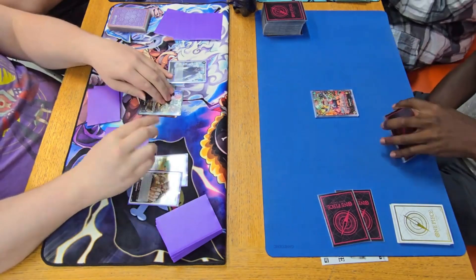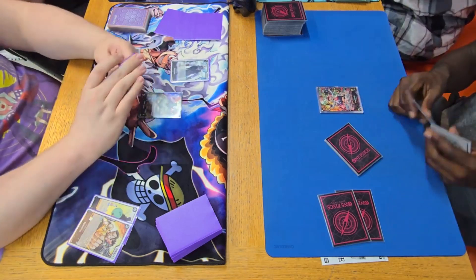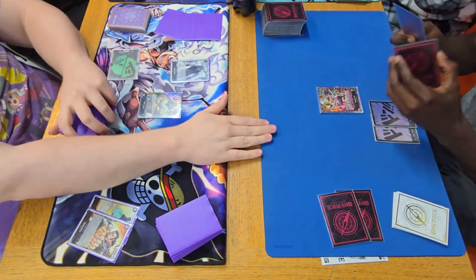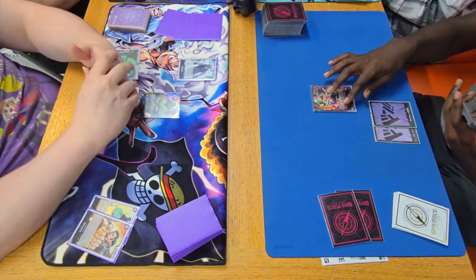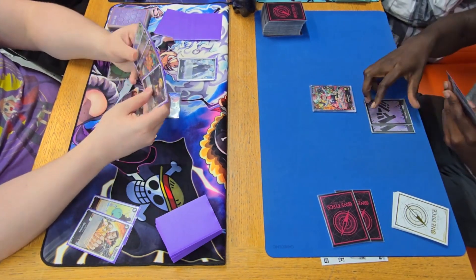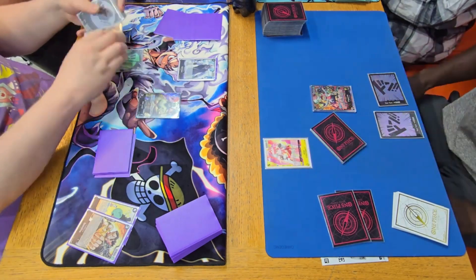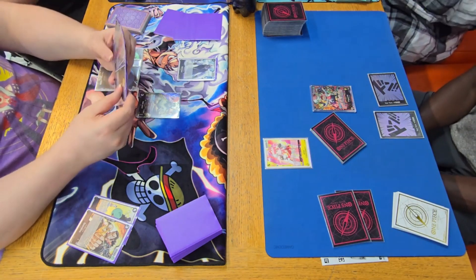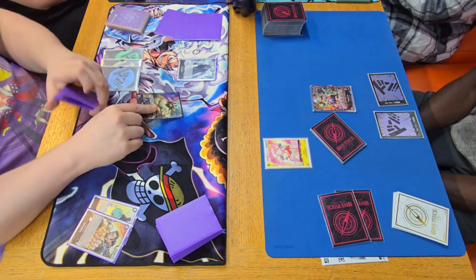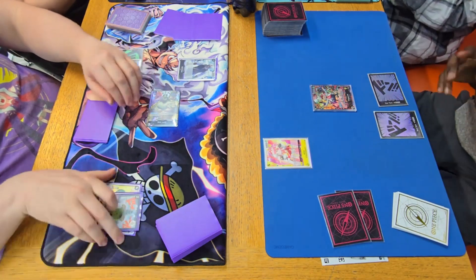We're up against Dr. Vegapunk and we start playing Spandum, looking at the top three and adding a colour for the hand, passing turn to the Eggman. Vegapunk is on the play with two Don — he could gain a life or gain a free card. He rests one, playing an Atlas from hand for free because Vegapunk starts with two life but can play five-cost or Egghead characters for one Don, which is very good. So we're going to swing into life.